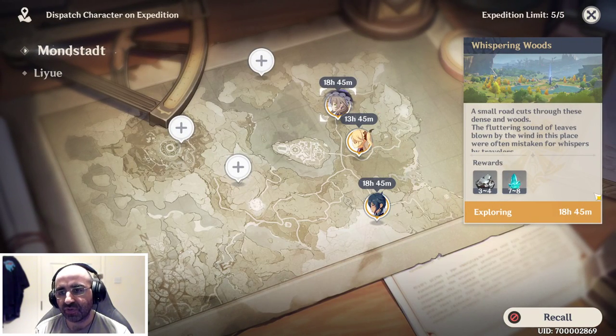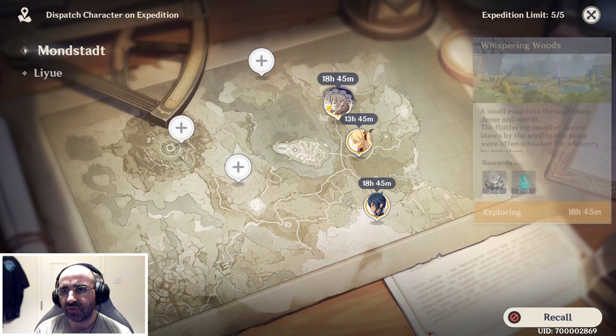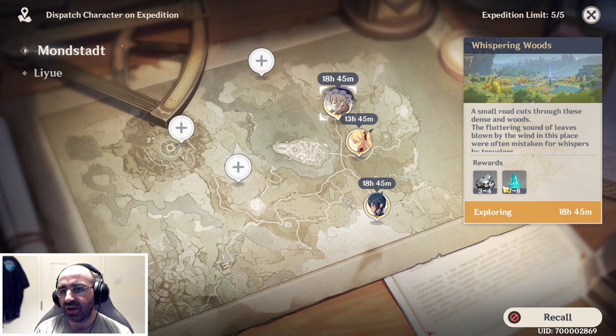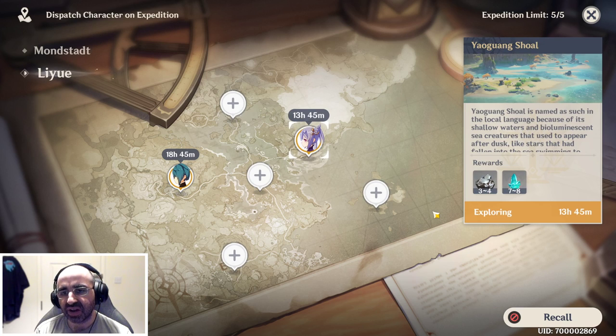I'm always sending characters out on the 20-hour expedition. The more expeditions you do, the more you level up and the more expeditions you can do. I've found about three expeditions that give white iron ore and crystal chunks. Per day it might not seem like many — three or four white iron ore or seven or eight crystal chunks — but if you keep doing them every single day, before you know it you'll have hundreds spare.